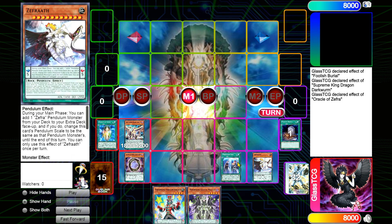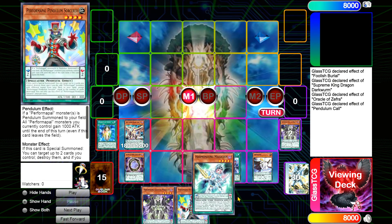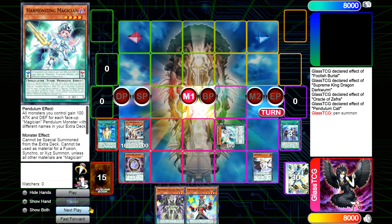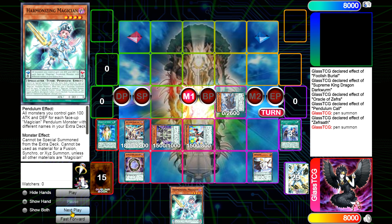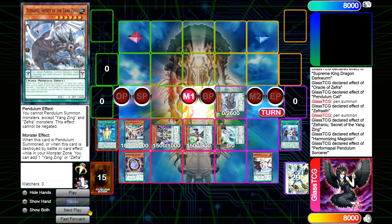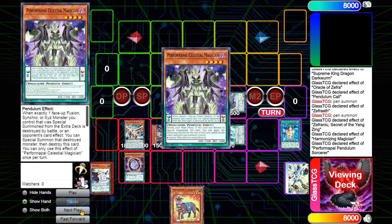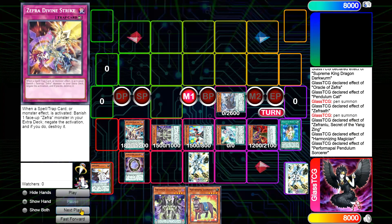We activate Gate Zero, Zephrath, and Pendulum Call. Pendulum Call will hit our Celestial since we already have access through Pendulum Call. Then we go Zephrath effect — putting a copy of Zephranui in our extra deck. Now we Pendulum Summon for four. Chain link one is Zephranui, chain link two is Harmonizing, and chain link three is our copy of Performapal Sorcerer. We add the second Donkey, add the Celestial, summon her, and add her Divine Story.